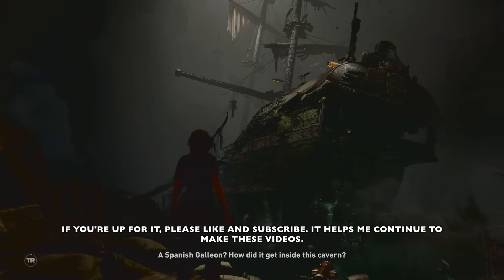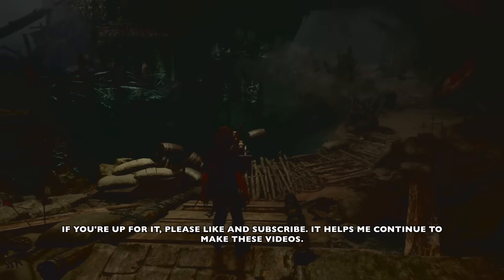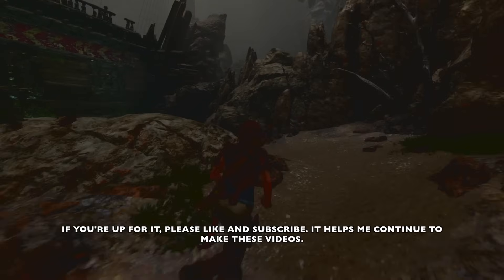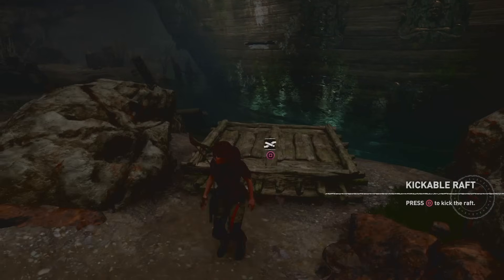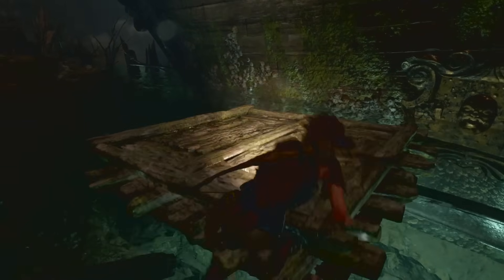Please don't forget to like and subscribe — it helps me out quite a bit. What we're going to do is head down over there — I'm going to circle it in red — that's where we're going after we jump into the water and collect your goodies. When you're done and come back up, let's head back around by that boat. We're going to push this raft into the water. This raft is going to help us grab onto the ledge over here.